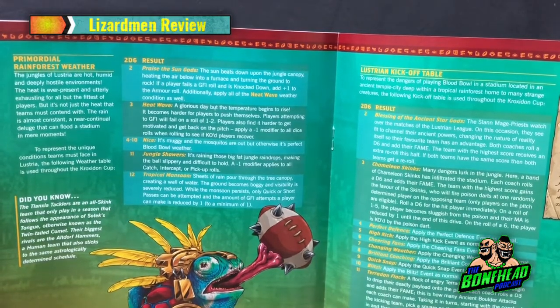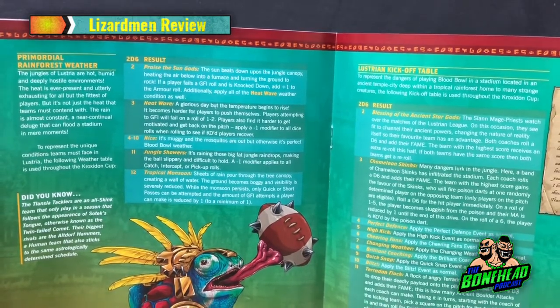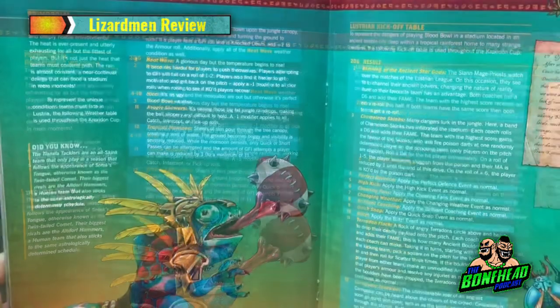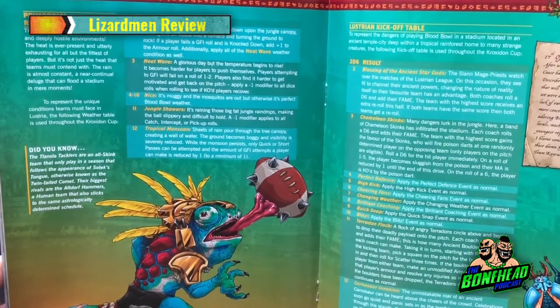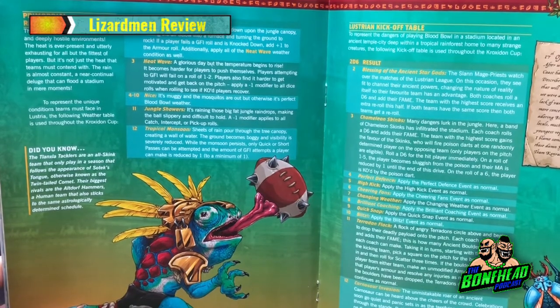So this league is brutal. If you use these rules and that pitch, you're adding plus two to the armour roll and failing go-for-its on ones and twos — absolutely crazy. Plus if you hit heatwave, you'll apply minus one for your KO'd players to come back. So it's plus two to the armour roll and you're coming back from a KO on a five-plus. You might as well play sevens — you're going to end up with no players on the pitch.